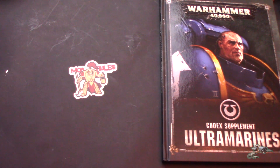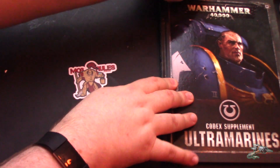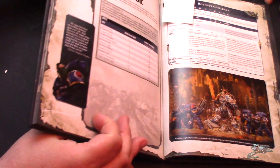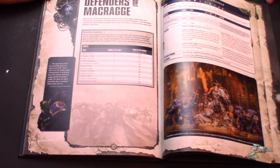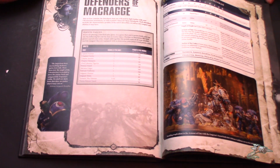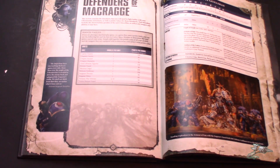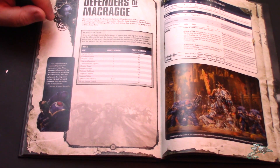Hey guys, welcome to another edition of Danny's Hot Takes. Today we're going to be reviewing the Ultramarines Codex Supplement. We're going to have to skip past the fluff for our review here. As with all of our previous reviews of these books, we just do not have time to go into the lore — they have packed so much lore into them, and if we did it'd be like a three-hour video. Nobody wants to watch that, but not the majority of our listeners per our communiques.